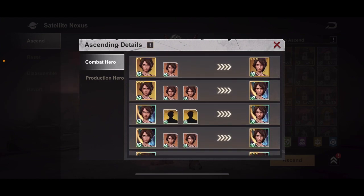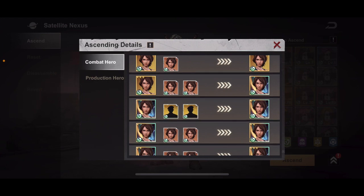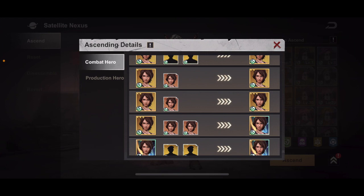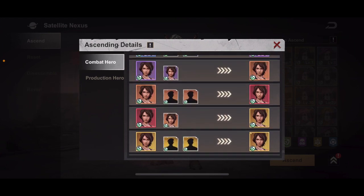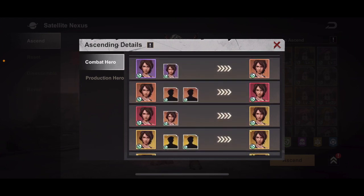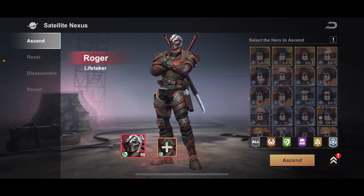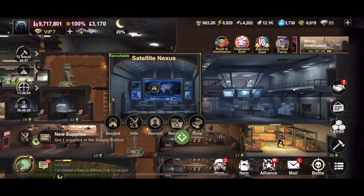Try not to use any elite heroes to ascend another elite hero unless it's for that next advancement that calls for that hero only — like for the gold levels. Pay attention and it's rather simple once you get it. That's how you get the strongest heroes in the game. This is Sergeant Dewey signing off — till next time.